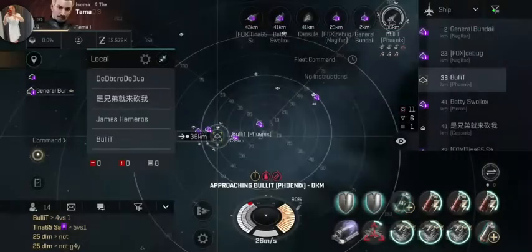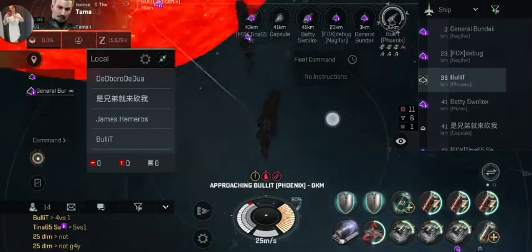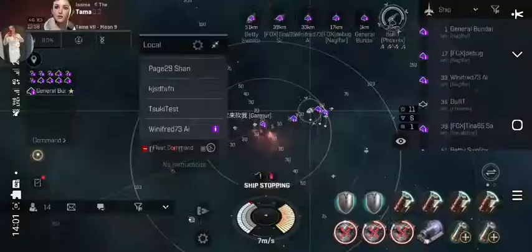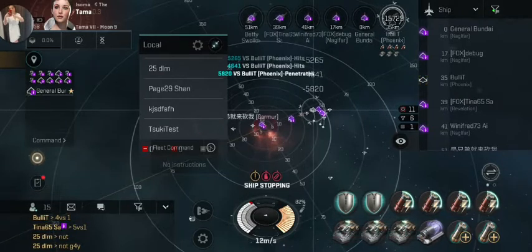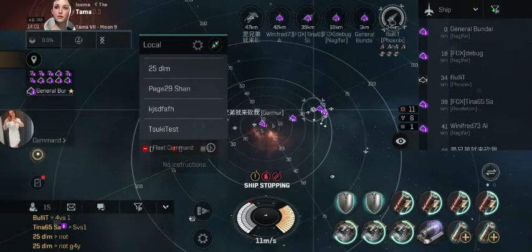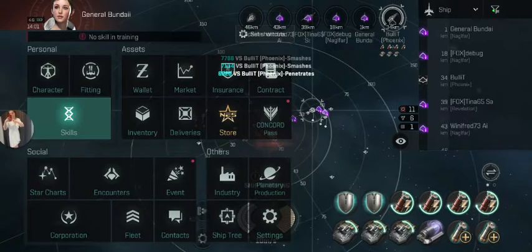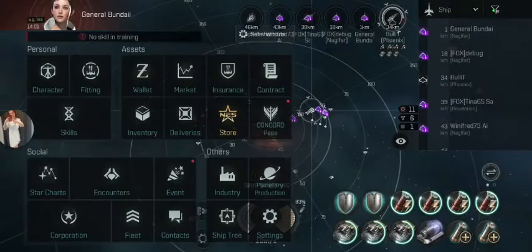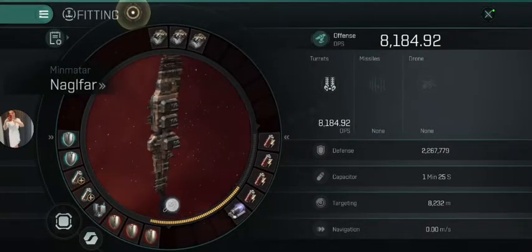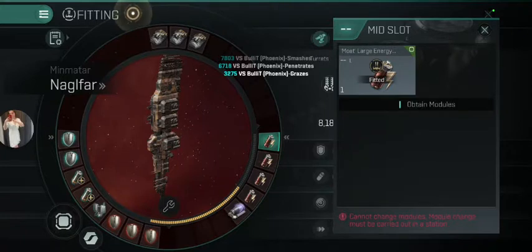I'm going to show you a similar effect to what I use on the live servers. On the live servers, it's not integrated with — especially the 80p, it's only the 40p. So we do not get the stats that we're at on this naglifer. Because I've got two naglifiers on the test server, like I have on the live server, here's my fit. It's that same fit to what we're using live.